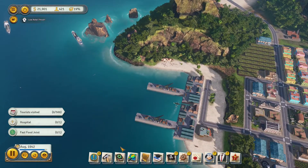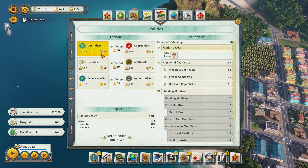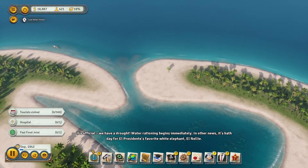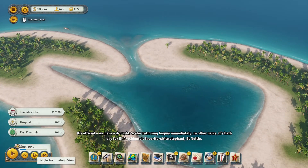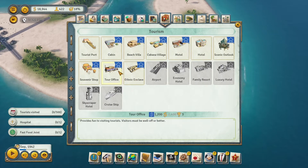Let's check our almanac. The capitalists are in the highest standing with us, which is good since they have the most people. The military industrialists also have a lot of members, while the communists have the least. The religious and environmentalists are somewhere in the middle. I think we should build a tourist dock.